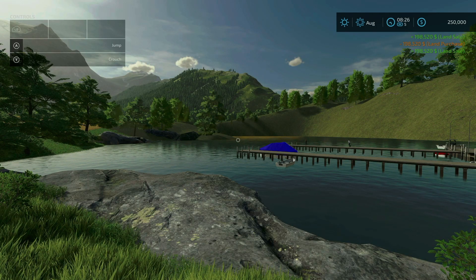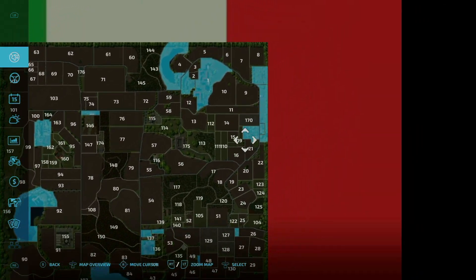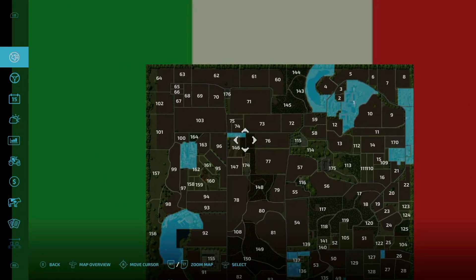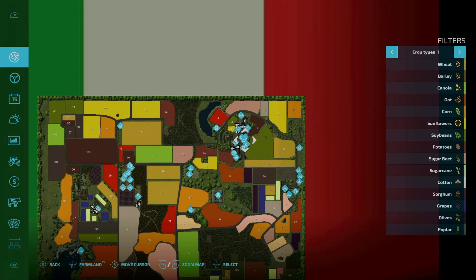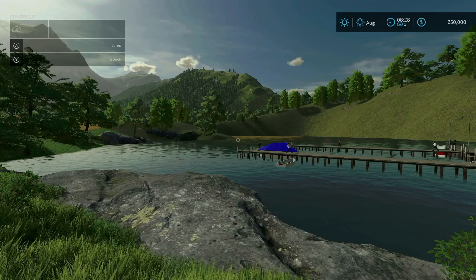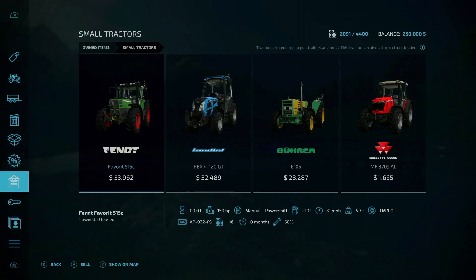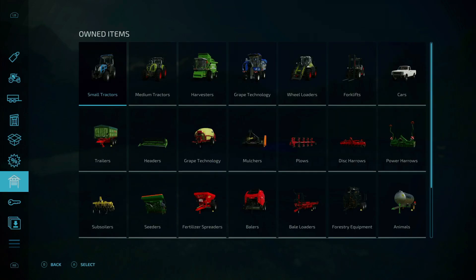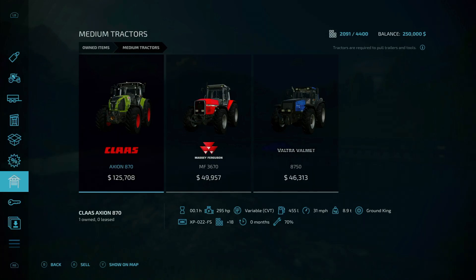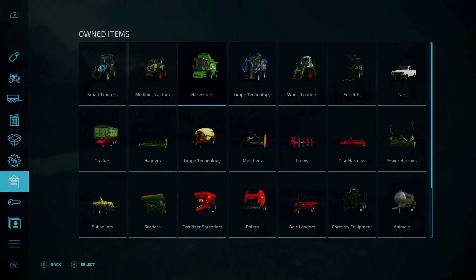Fixed lands, buildings and vehicles available at the start of the career. Lands definitely appear to be fixed — you've got a whole bunch available to you here. Let's look at buildings and vehicles. Buildings would go with the lands, and for vehicles, let's take a look at our starting vehicles. Small tractors: we got the Fendt, Landini, Bewer, and Massey Ferguson. Mediums — wow, you got a lot of tractors to start out with: Claas, Massey, and Valtra.